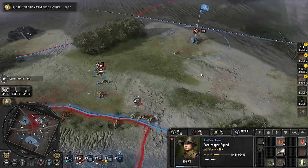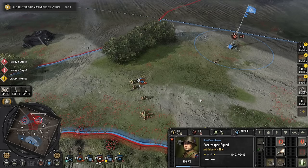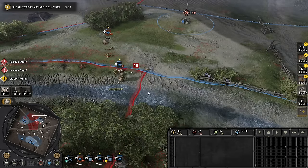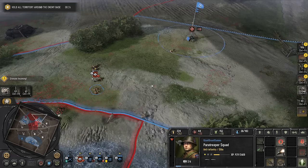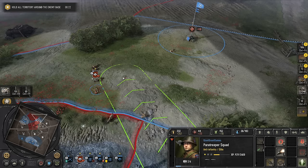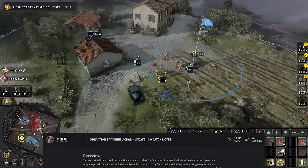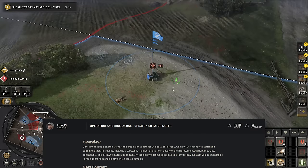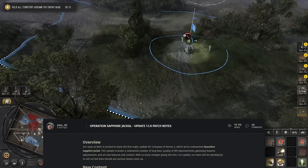With all these factors coming together, the public perception of the game at release was abysmal. The people were justifiably upset. Retention was low, and Relic knew they had pushed an unfinished, buggy product. But behind the scenes, they were already working on their big patch to fix everything. They call it Operation Sapphire Jackal — no, I'm not kidding. Though they'd already lost many players by this point, if they could drop a successful patch, Company of Heroes could be saved. So what are the main features of this — sorry — this Operation?